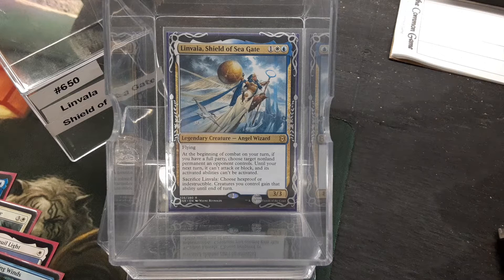So, Linvala — 3 mana, 3/3, Flying Angel Wizard. Wizard's going to matter later, I guess. At the beginning of combat on your turn, if you have a full party, choose target non-land permanent an opponent controls — until your next turn it can't attack or block, and its activated abilities can't be activated. You can sacrifice Linvala to choose Hexproof or Indestructible; creatures you control gain that ability until end of turn.